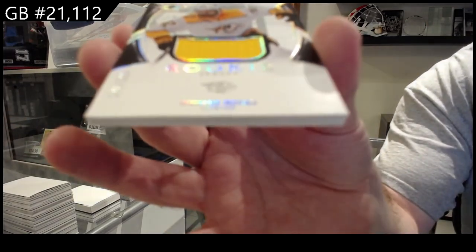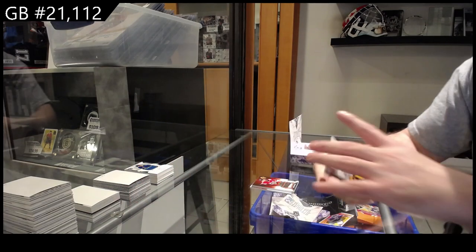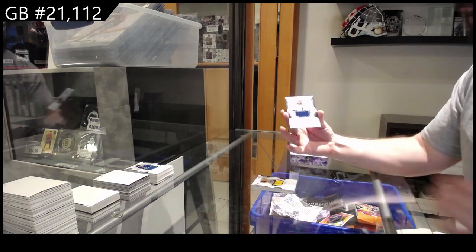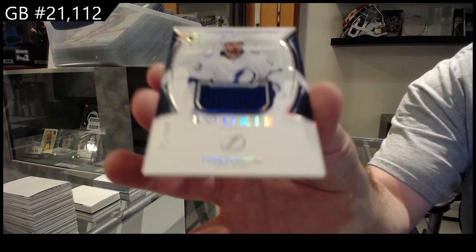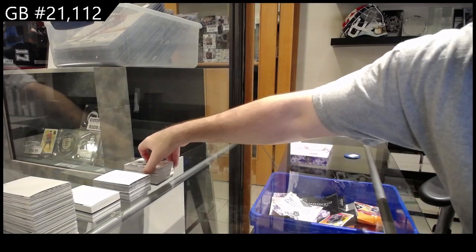/699 Novak for Nashville, and another rookie jersey /699 for the Tampa Lightning — Kachuk. /699. All right, now time for the next box.